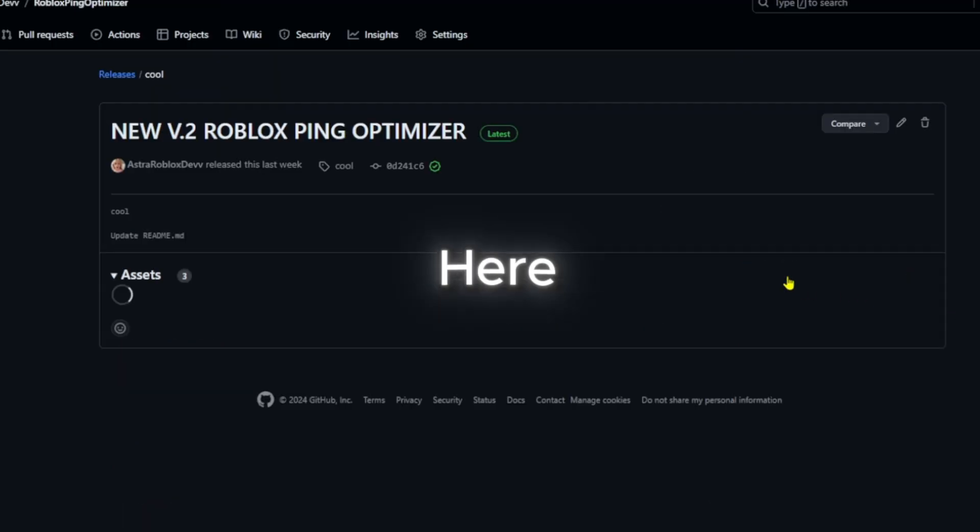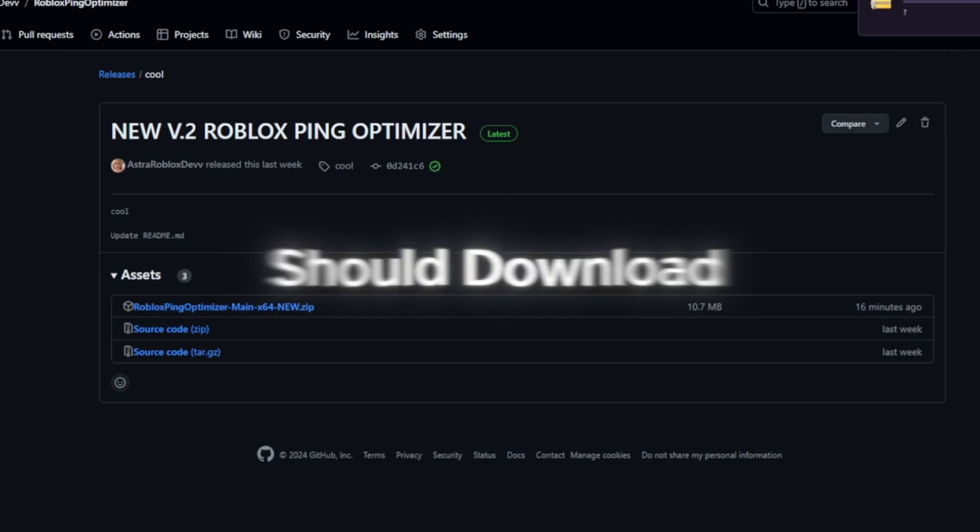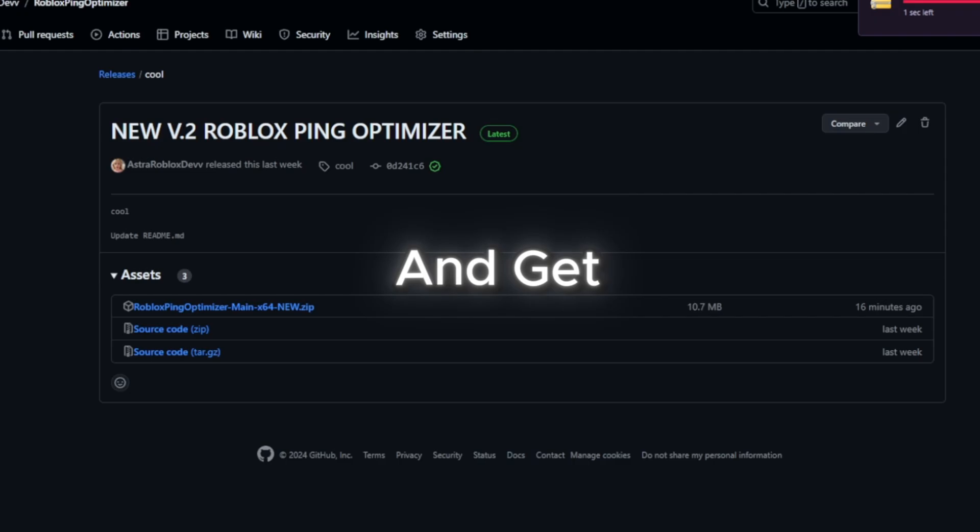You just want to go to the releases and click the Roblox Ping Optimizer main. It should download and I'll show you how to extract it and get it running.